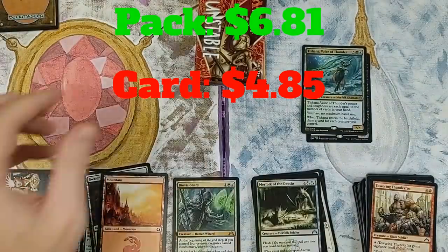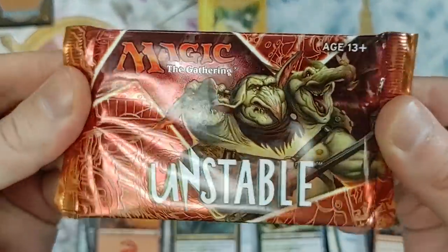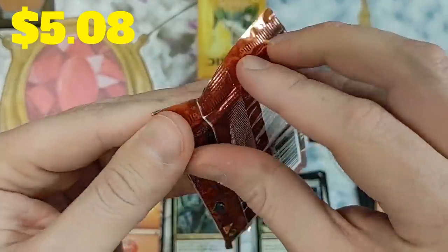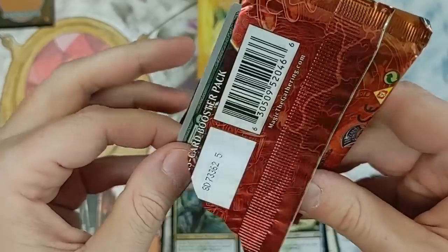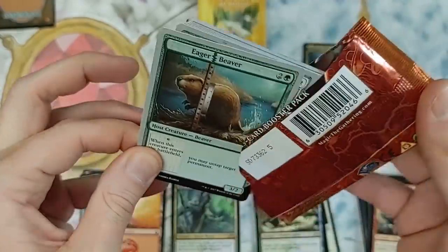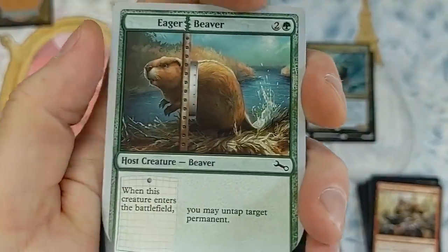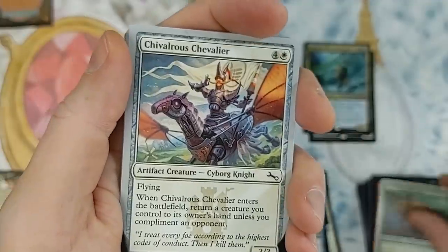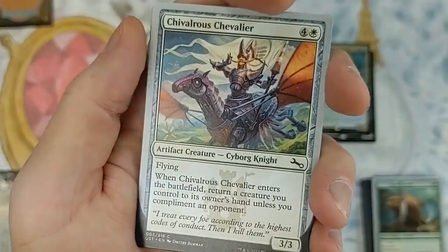Unstable — that's bringing in a little bit of value for the pack. If you pull a foil land from Unstable, you're cooking. Eager Beaver — all these cards are from the Un-sets, so it's kind of goofy. It's like a small, casual format you can play with these cards just for fun.